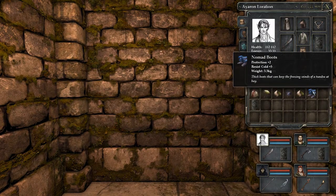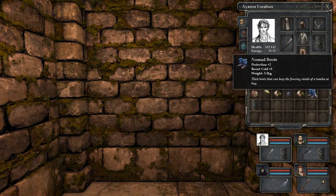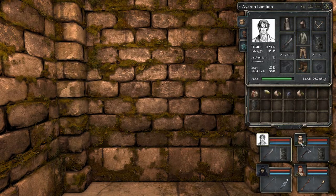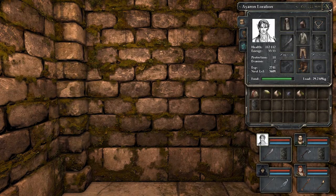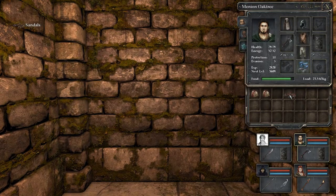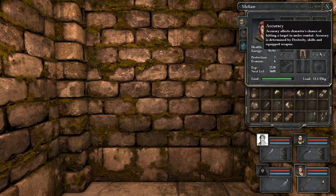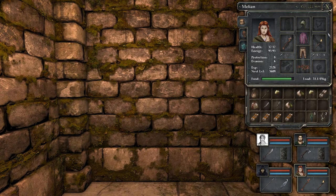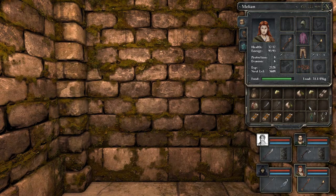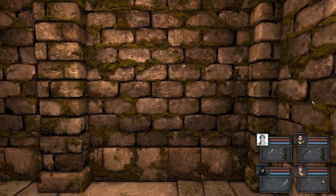What have you got — nomad boots and a cave nettle. What are nomad boots? Protection plus two, resist cold plus five. I want to keep the protection on Aaron — well it's going to be better than your sandals. It'll up your protection to fourteen and give you protection from frost. The wizard can take the hand-me-down sandals. Keeping this inventory tidy is a bit of an issue.